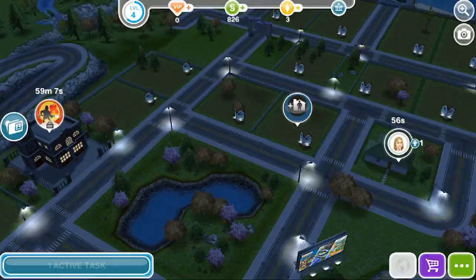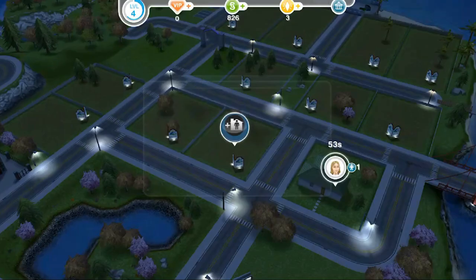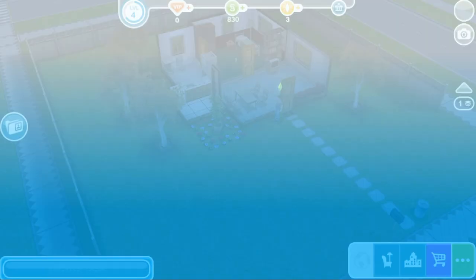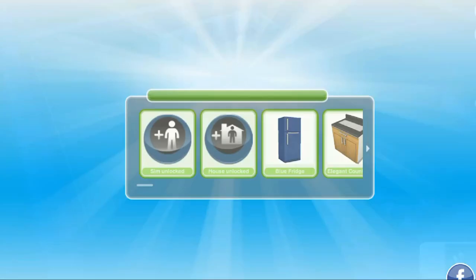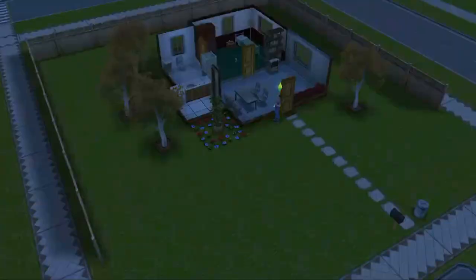We have to add a new Sim and I'm going to add Daniel — I'll go create him and be right back. There is Mr. Daniel Wagner — if you guys don't know, he is my fiancé. We're actually getting married this year; we're going to elope so it's not going to be super extravagant. Inspire a Sim by using a cupcake — we're going to use a cupcake, and we're level five! He's inspired, which is even more nice.